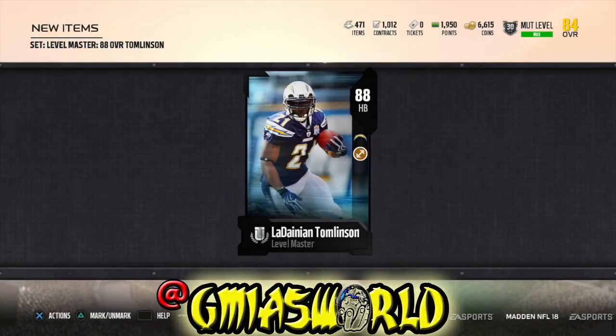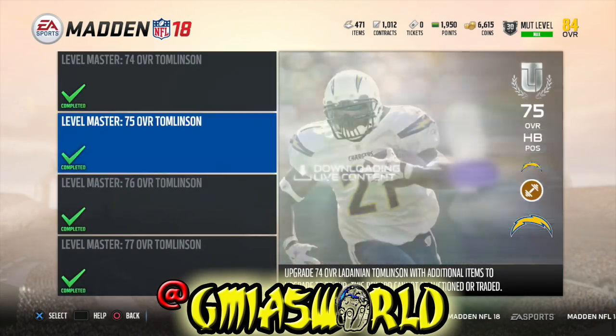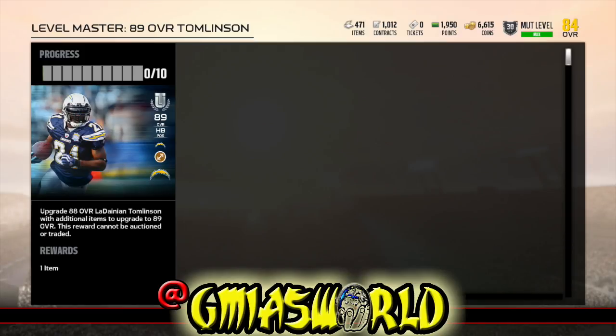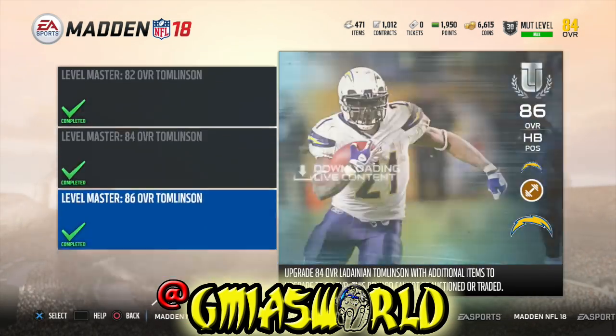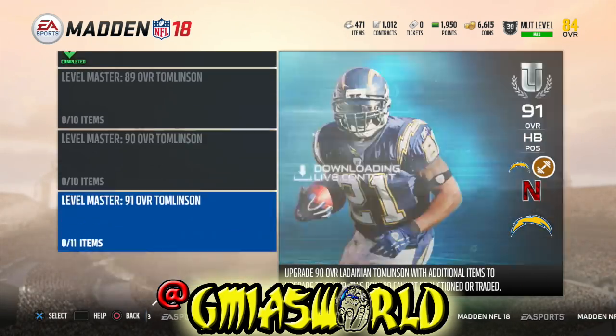We're going to put him in the lineup and he's going to become an 89 overall. By tomorrow he'll be a 90. We just did our packs for today and after that we have three more days left, then we'll have the 92. That's pretty much how you're going to get that LaDainian Tomlinson.